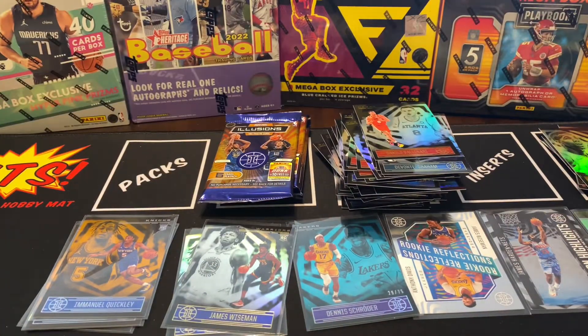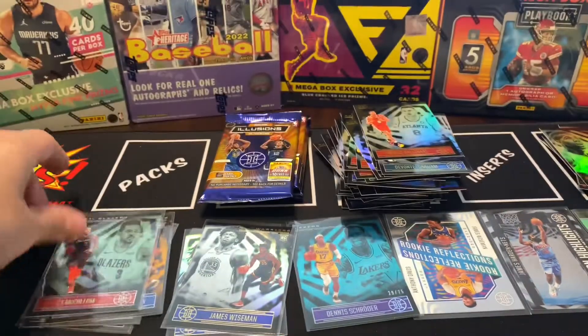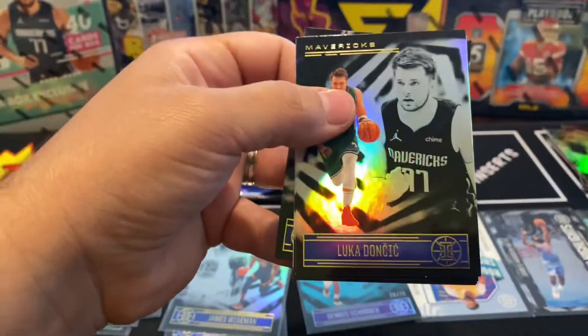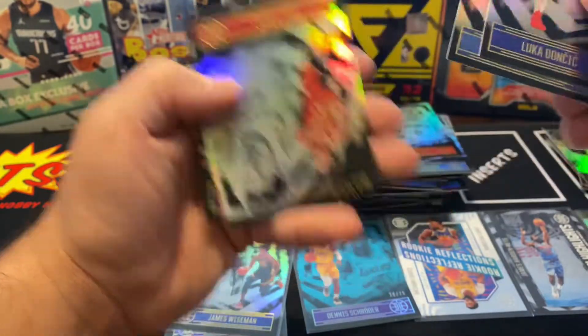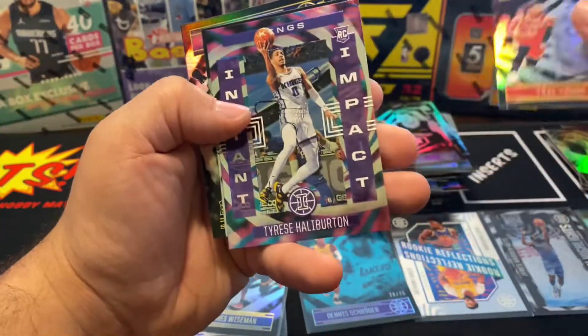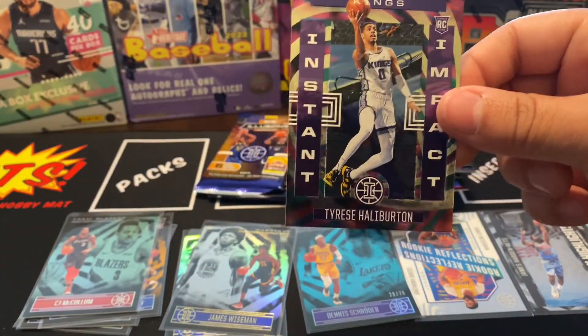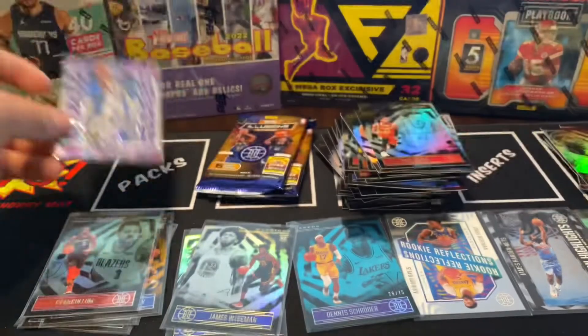Nathan McKnight. We got this little green base — put that in the orange pile. We got a Luka! John — Trey Turner, nice. We got this one before but it's always good to get another. Tyrese Halliburton — dude's gonna erupt with the Pacers, mark my word. That's pretty cool.